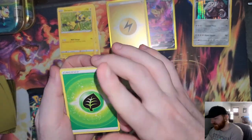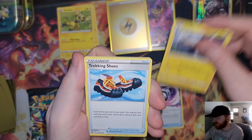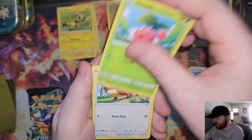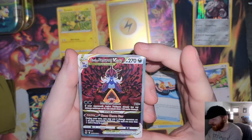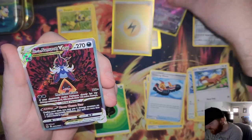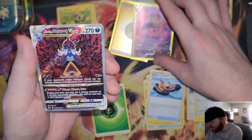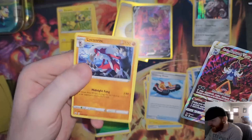Lost Vacuum, Luxio, Trekking Shoes, Excadrill, Switch, Starly, Cherubi — Young Goose, Donphan — ooh, Hisuian Samurott V-Star, Galarian Gallery 52! What was the Zamazenta? 54. Okay, I thought it was close — they both have that nice red, colorful background. Now this one is new for me, and just a Lycanroc regular rare on the end.